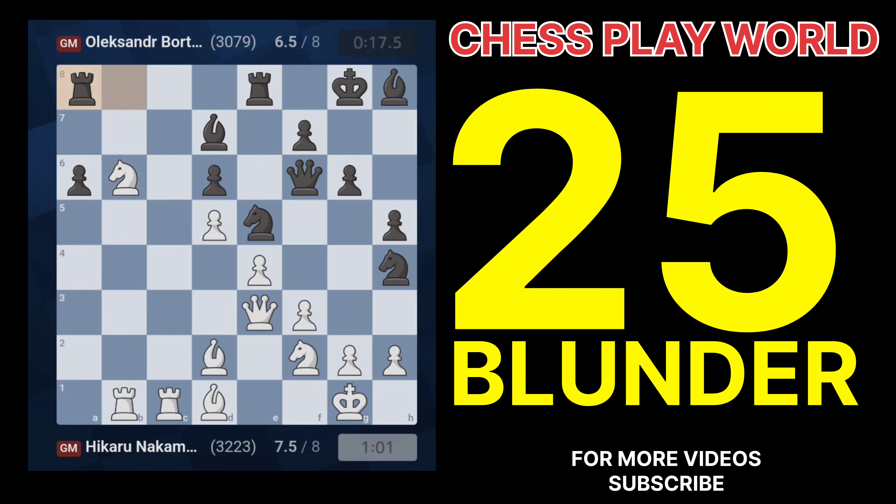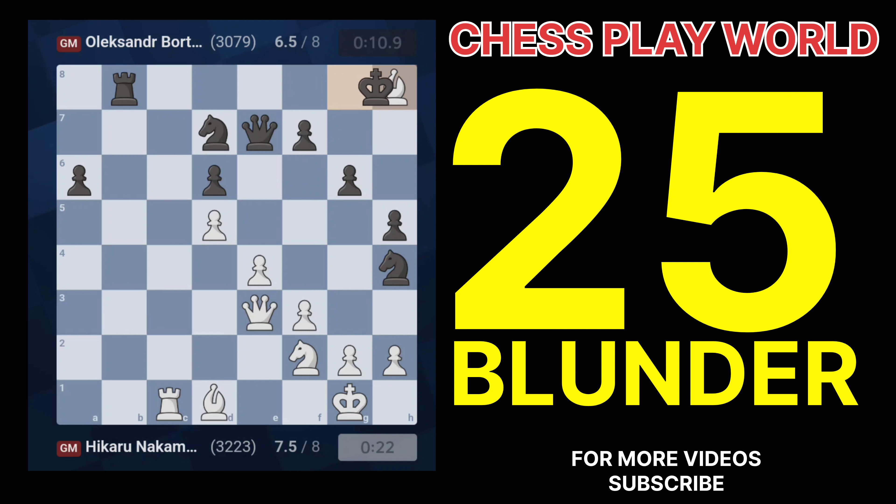Question 13: Why is 25.Bd2 a questionable move? 25.Bd2 blocks the rook's path and doesn't contribute to White's active play. Question 14: What's the blunder in 27.Qc3? 27.Qc3 doesn't create threats and leaves the c3 square vulnerable for Black's pieces. Question 15: Explain the mistake behind 29.Nb6. Nb6 loses a knight without any tactical or positional justification.